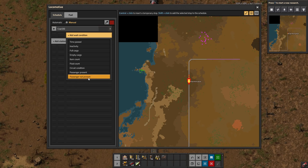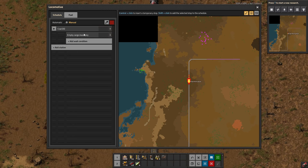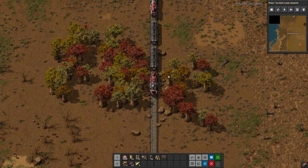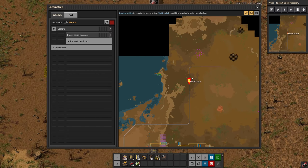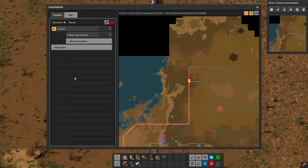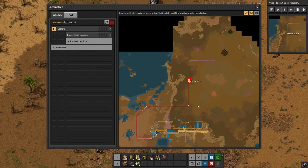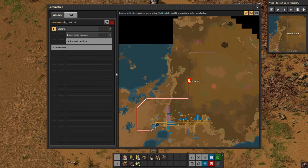You can also set it based on passenger present or passenger not present. For this application, we can do the simplest of all: empty cargo. We want it to stay there until it's empty, so it can leave once it's empty. Then once we place the station over at the coal patch, we'll do the opposite - full cargo - because we want it to stay there until it's full. We can just click this button and it will automatically take us to the station and show us the path it's taking, which is quite nice.